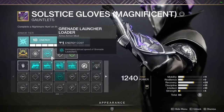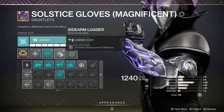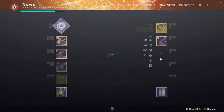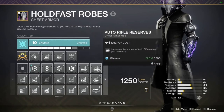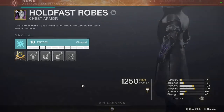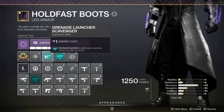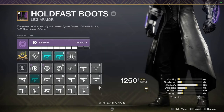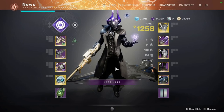On my arms I have Grenade Launcher Loader to get Wither Horde to reload faster, plus Sidearm Loader since I'm using a sidearm as my primary. On my chest I have double Grenade Launcher Reserves — though I can swap those for Sidearm Reserves or Machine Gun Reserves if needed. On my legs, double Grenade Launcher Scavenger for plenty of Wither Horde ammo, and I can swap to Sidearm Scavenger or Sword Scavenger depending on what I'm running.